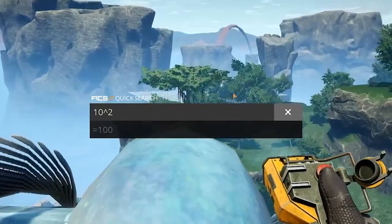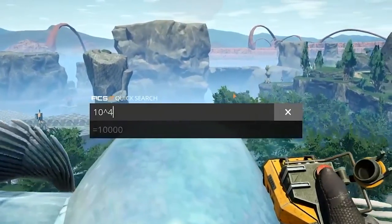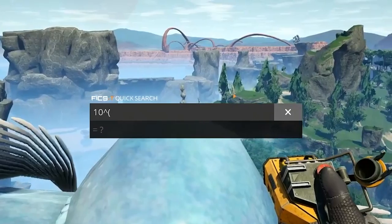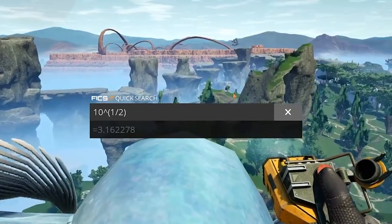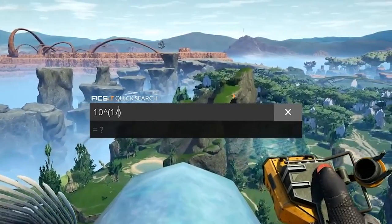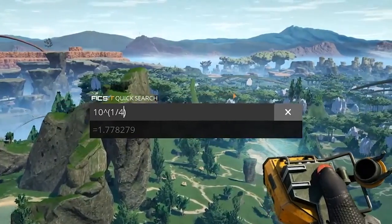You also have some other functionality. You can do exponents in this calculator using the caret key (above the 6 key). You can technically also perform square roots — if you raise a number to a fractional exponent, you get the square root. For example, doing 10 to the one-half exponent gives you the square root of 10.